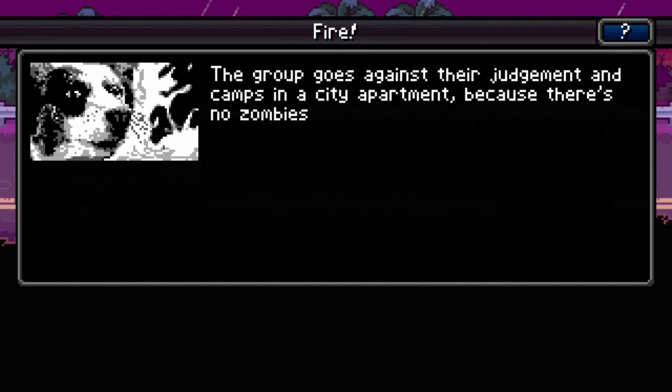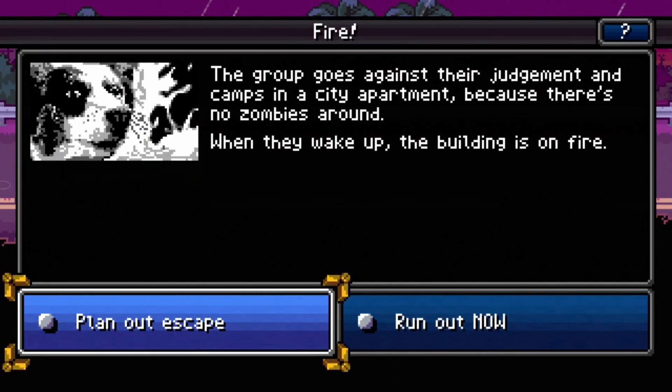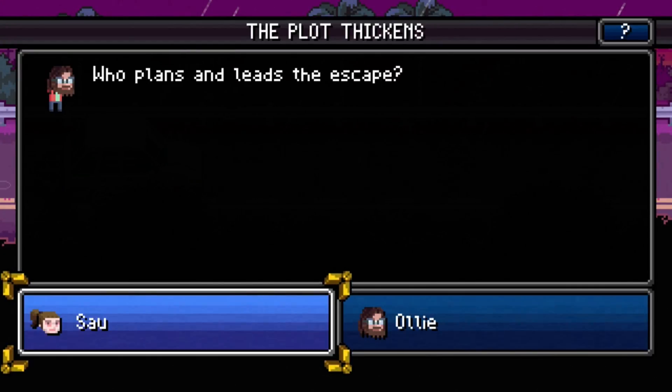The group goes against their judgment and camps in a city apartment because there are no zombies around. When they wake up, the building is on fire! Either plan out an escape or run out now. If we run out now I feel like we'll lose half of our supplies. If we plan out an escape we might get hurt. Hopefully somebody's got a good plan.